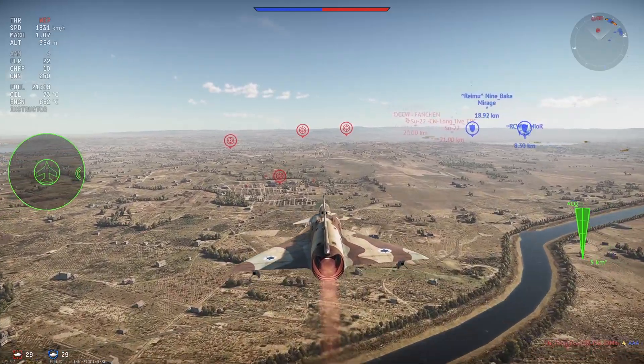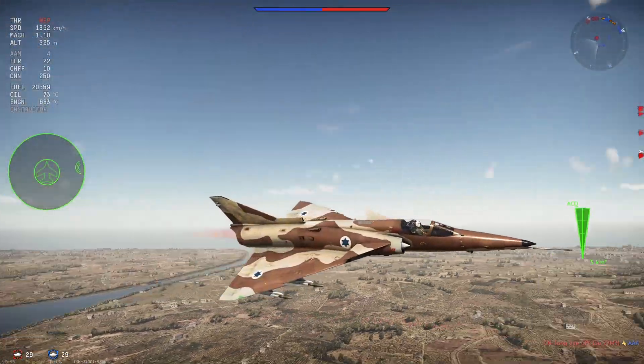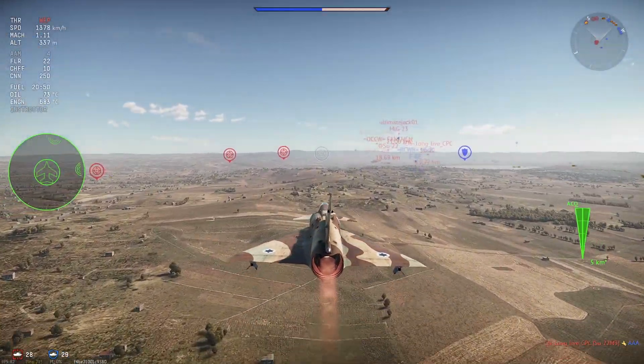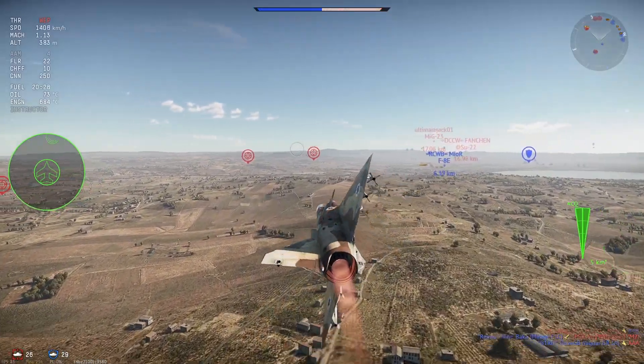Every nation has a varied selection of top-tier aircraft. The variations of top-tier aircraft in War Thunder can range from powerful dogfighters like the Vigan, F-5E, and MiG-23 MLD, to unagile missile buses like the Phantom.